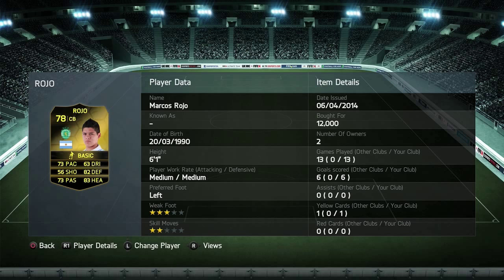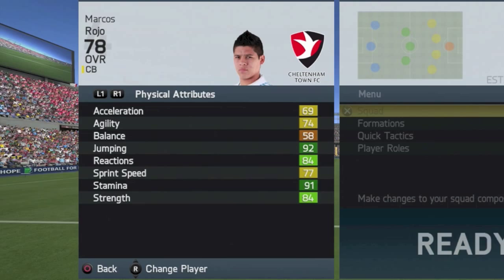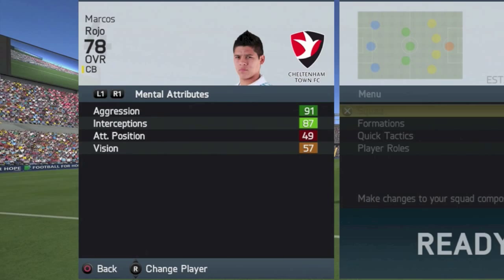InForm Rojo is the Argentine centre-half from Sporting. He's 6'1", has a 3-star weak foot and 2-star skill moves. He's a left-footed player, so keep that in mind, and he does come from Argentina. His key physical stats are acceleration 69, sprint speed 77, and strength 84.